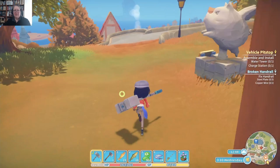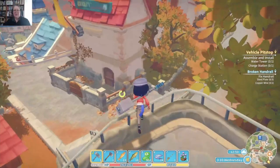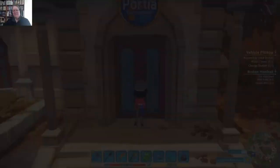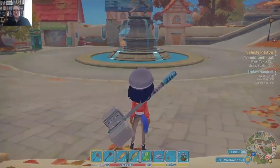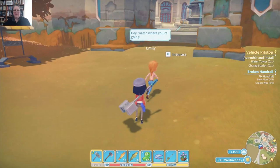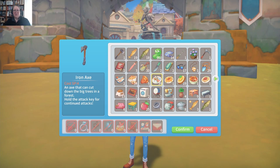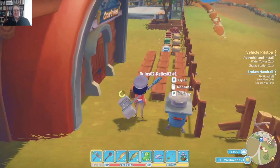We need steel plate and copper wire. It's quicker to bounce across the rooftops. Actually while we're here let's drop in and give the mayor a tea table — or not, it's one o'clock, he'll be at home having lunch. We'll duck back later. In the meantime let's grab some steel plate. Emily, Emily — I don't have fruit salad on me but I do have your granny's pumpkin pie. I haven't made the fruit salad for Sam yet either. Let's get some more hard aluminium cooking.